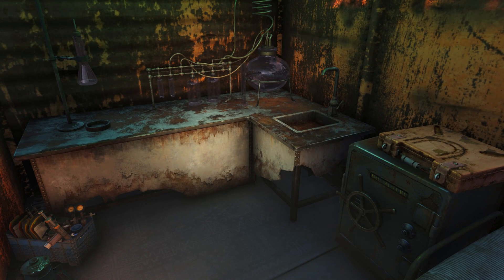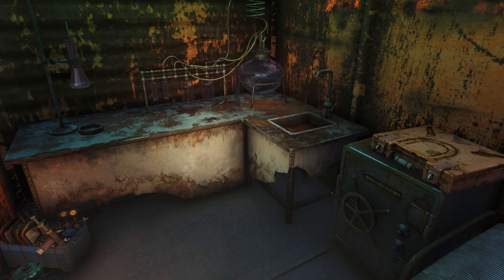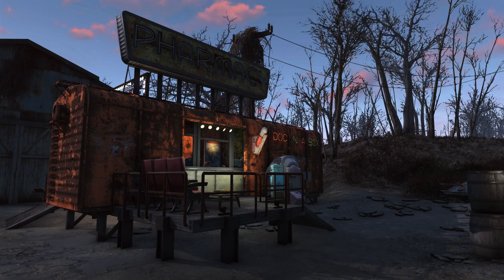Other than those, we have the actual chemistry station where most of the chems would be made, and quite a few of them are just thrown on the floor in a little basket. There are also some tools on the right-hand side along with a great big safe — who knows what's inside, maybe more chems, a pistol, or whatever other secrets you can imagine.